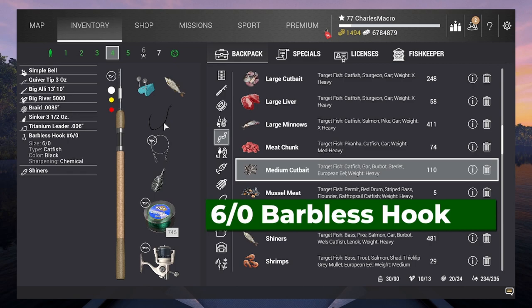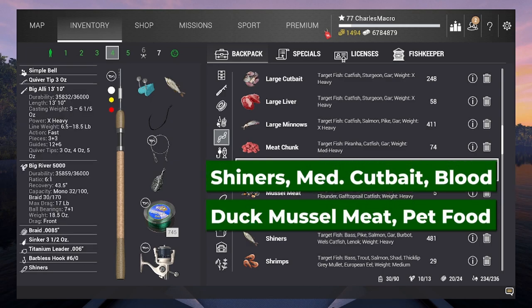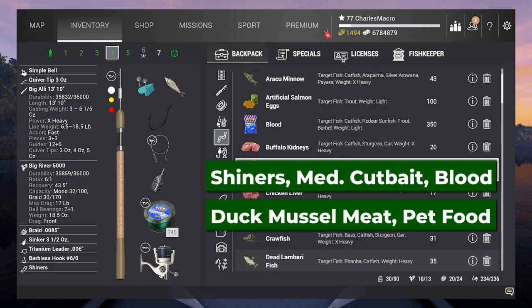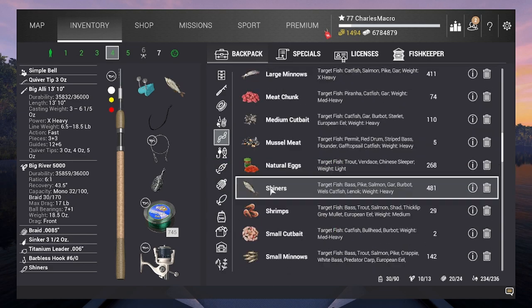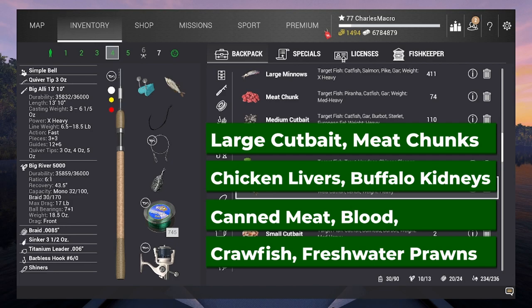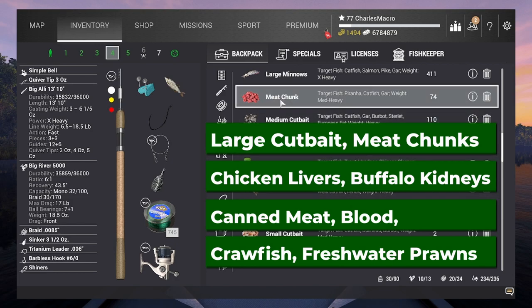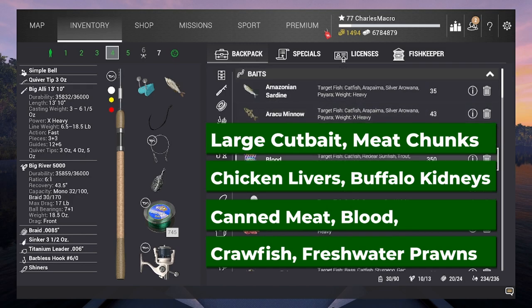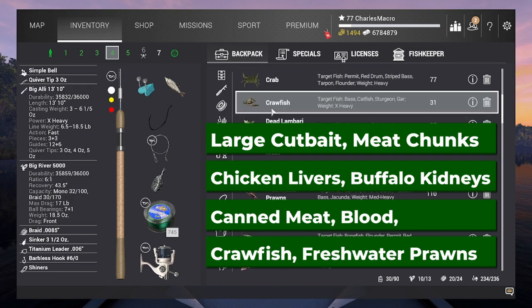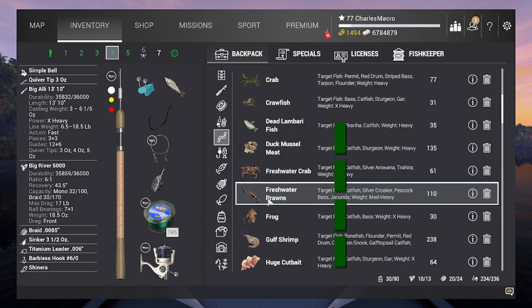We're using a six odd barbless hook. If you don't want to use bait coins, get the regular hook — but you can't catch the trophies and unis with that. For bait that is unlocked at your level, medium cut bait, shiners, and duck muscle meat are unlocked and they do work. But if you are at a higher level, I recommend using large cut bait, meat chunks, chicken livers, buffalo kidneys, canned meats, blood, crawfish, and freshwater primes — all of those work as well.